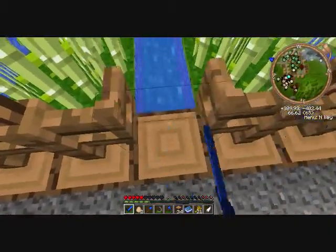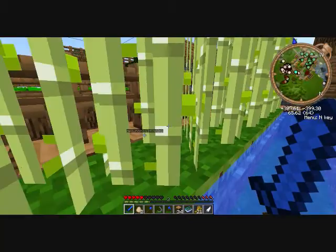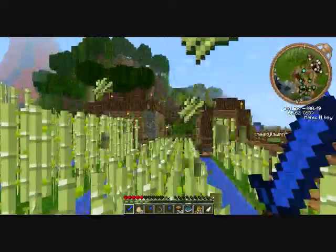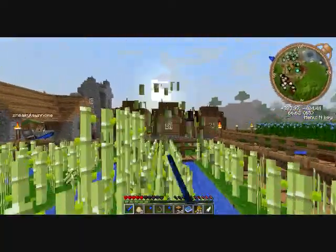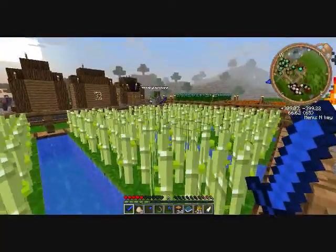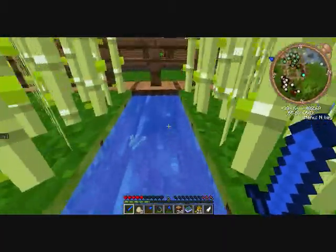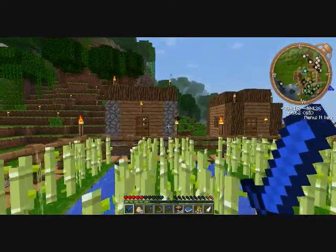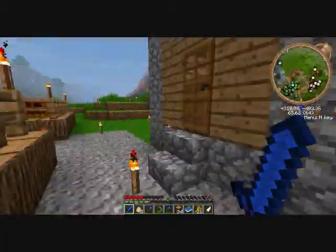Where did the cows go? I just took them out — I fed them and then killed the adults. I don't know which one of these buildings has got anything in it, so I just said forget it. Put the chest in the building you just built — the one that's got the link modifier in it.